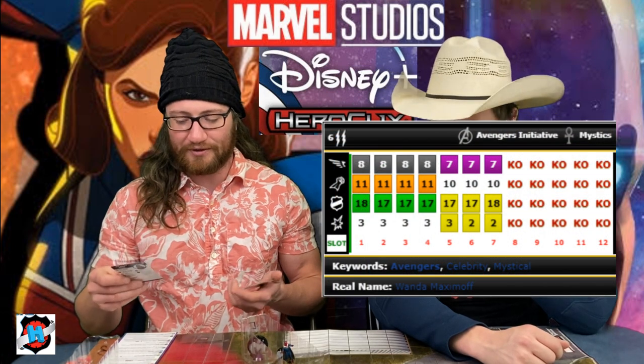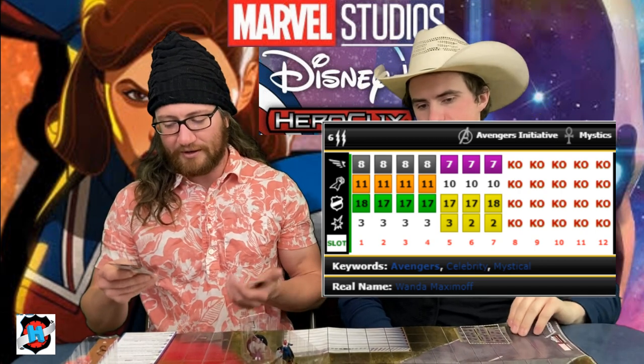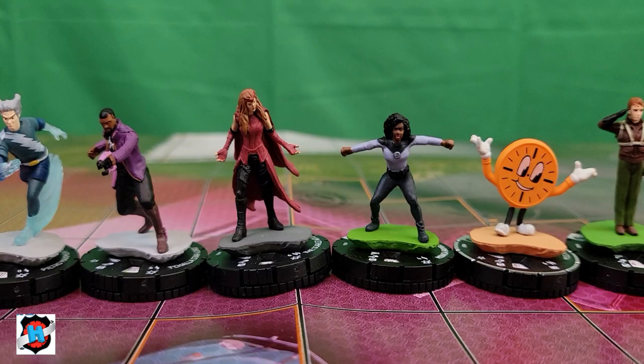I could have played Vision at 70, or played both Vision at 30 and Batroc at 30, but again been 20 points under. My choice was purely down to the fact that Wanda is a Running Shot with flight, two lightning bolts, 6 range, Energy Explosion, sees through stealth, and she's got Mystics. She ends with some defend — not great — but she'll at the very least dish out some Mystics damage. So that was team two — much larger than the first team.